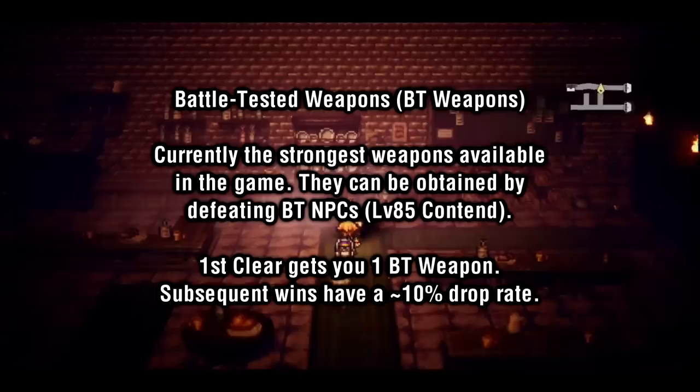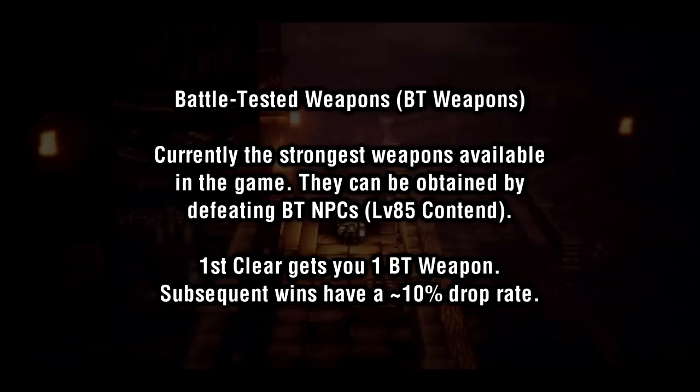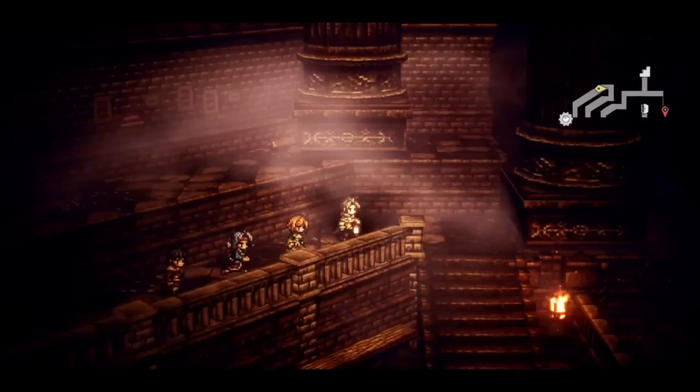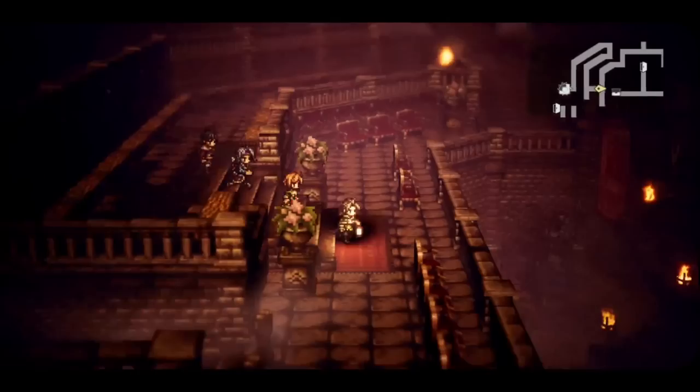They can be farmed in one sitting by recruiting them to your allies, and then immediately kicking them out of your team and fighting them again. Battle Tested Weapons are currently the strongest weapons available, at least for the four weapon types in which they currently exist. That being said, they will not be the strongest for very long, but you're going to want to have a good stock of BT weapons moving forward — because they're going to be used as a material for making some of the most powerful weapons available in the future.